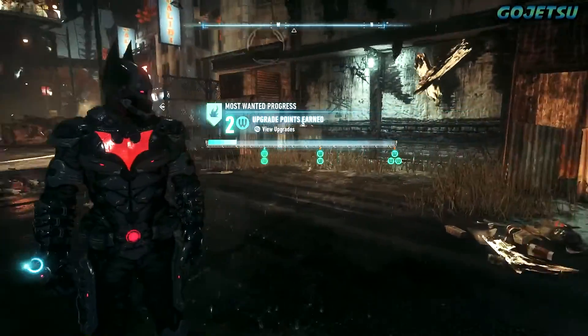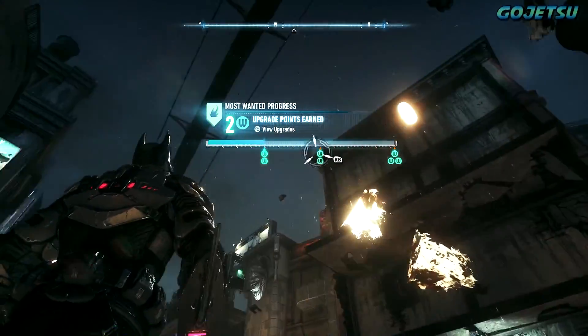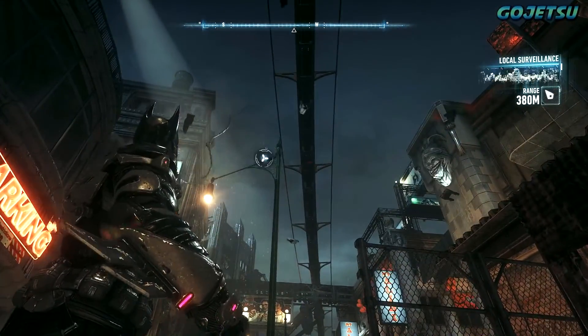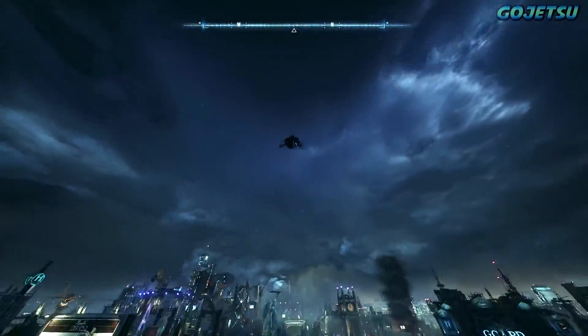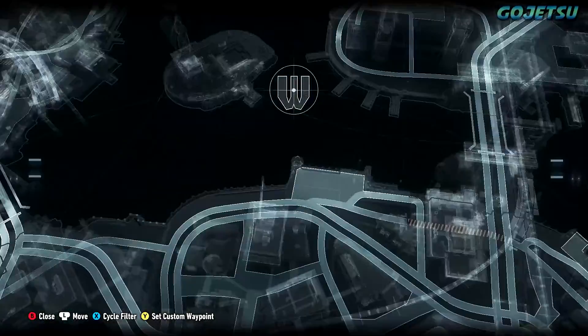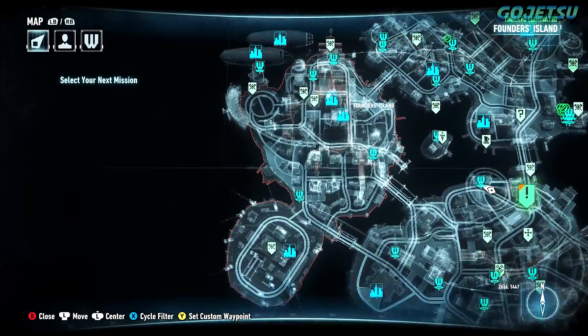Alright, that's the first part done. We gotta look for Firefly again and watch out for those burning buildings. We're gonna be going to Founders Island and checking out the fire station building over there. I'm just gonna mark it on the map. There's another one in Bleak Island but we're gonna go check out Founders Island first.